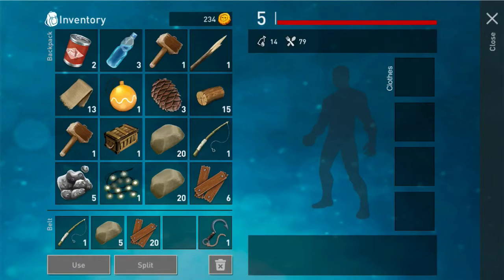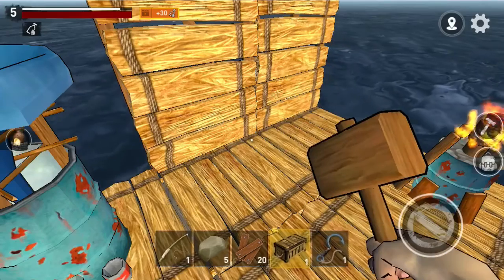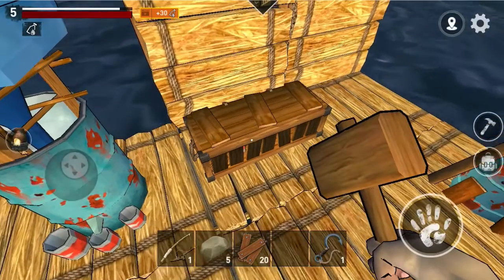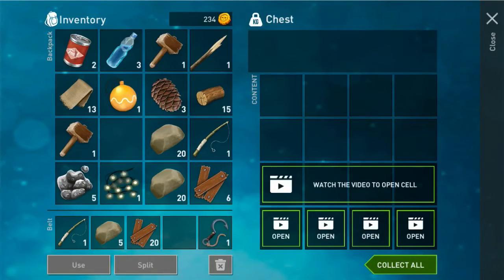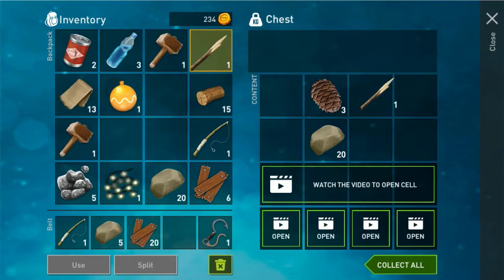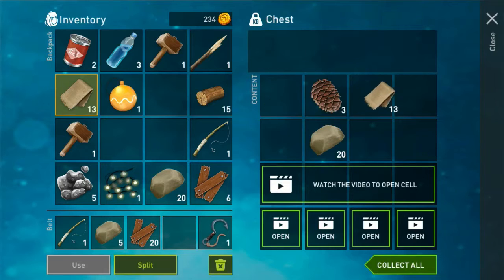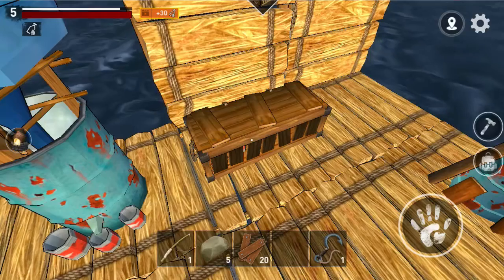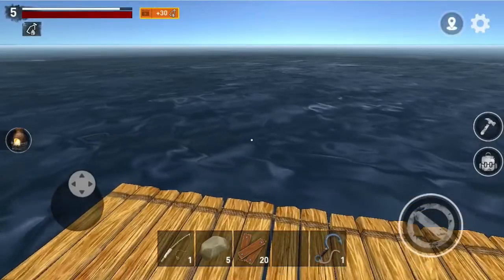We've got a lot of wood right there. Let's craft something — oh, we have a chest. Let me see this, let's put that down right there. There we go. Now we can put more stuff there — the ornament, the lights, and all that stuff that we really don't need. We can put everything in there because we're not going to leave this raft unless we get to an island. Then I can bring that chest right there, so that would actually work. We're fine with the chest.